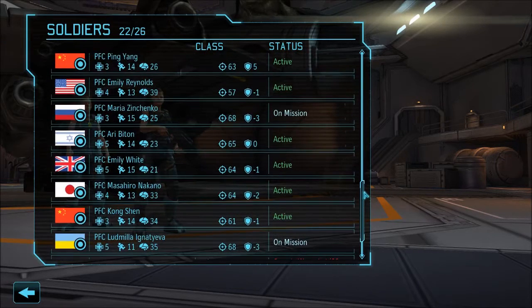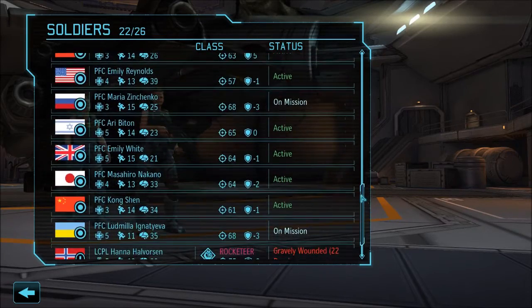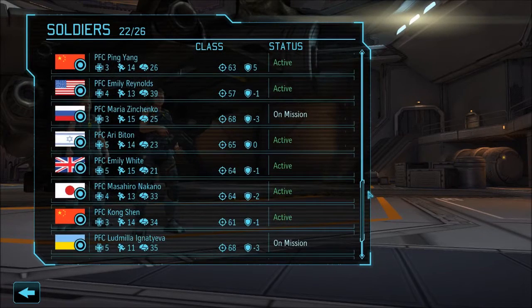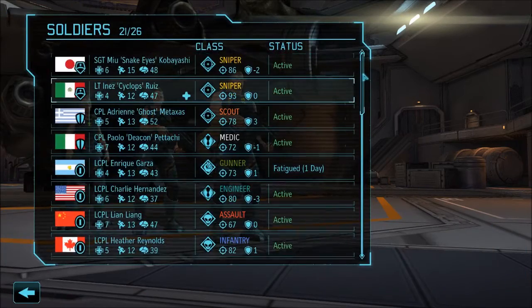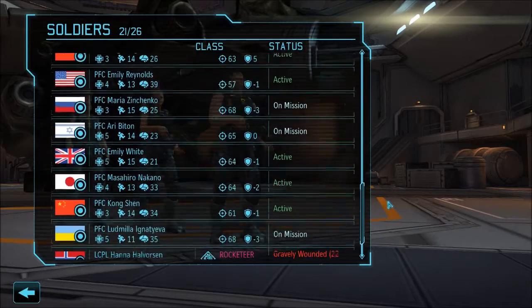We're going to need somebody to go with them, because this is a light mission — it might be floaters. We need to be careful. Let's go with four rookies and two babysitters. Sixty-five aim is pretty bad, so we're going to give them some scopes to bump it up.